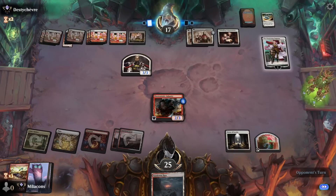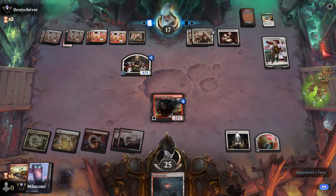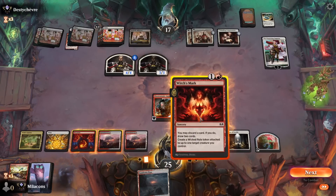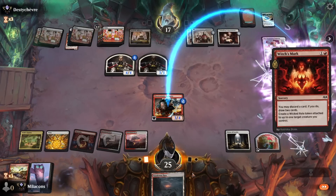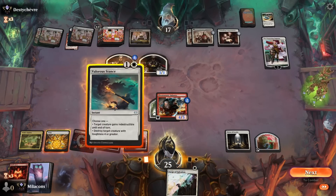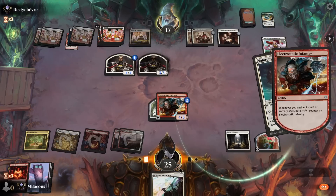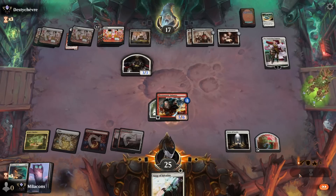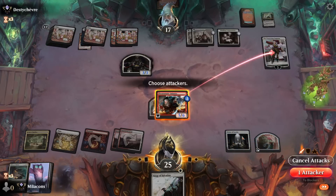Opponent with another Wedding Announcement — we've just been slogging through tokens this game. They use the Wanderer to grow a Human. Wedding Announcement makes another token; we pick up Witch's Mark. Let's Witch's Mark the Infantry — that'll get a free counter and a Wicked Roll. Discard the land we hung on to. We got a Valorous Stance and a Surge. Let's destroy the big token — grows the Infantry. Even if they block this creature, the Wanderer will still be gone if we attack here.